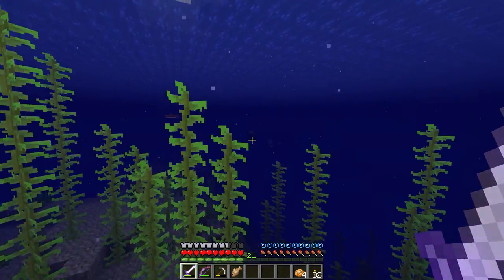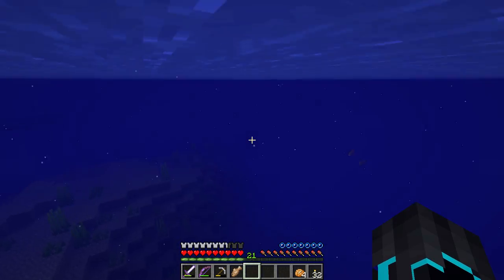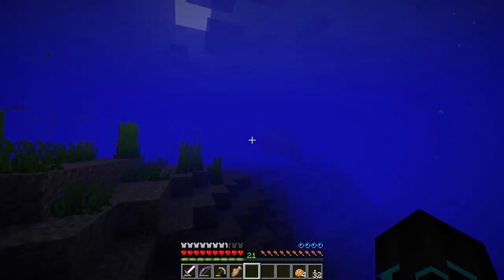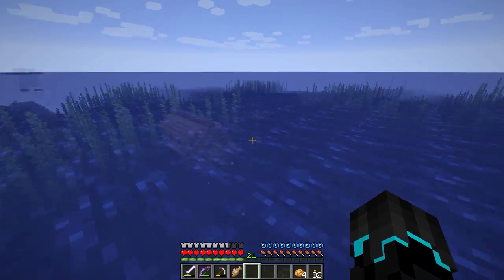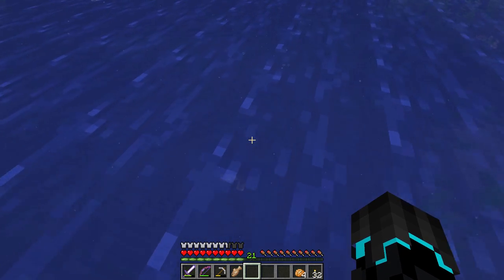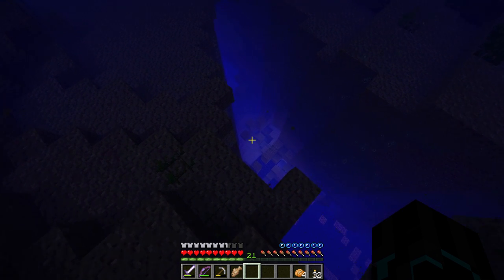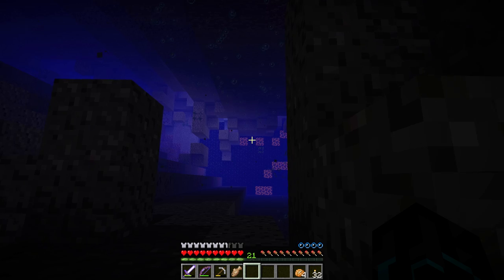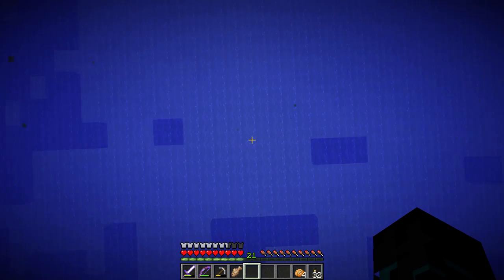Okay, let's get over here. This is the first shipwreck that we've ever been to in this series — it's not the first one I've been to in Minecraft in general, so I know how they are. They can have good stuff, but also just stuff. I gotta be careful because that thing down there pulls me down. Magma blocks — interesting.